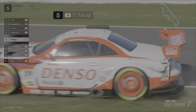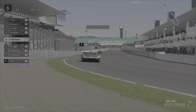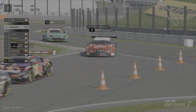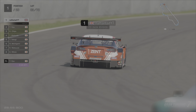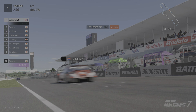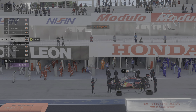However disaster struck on lap 30 for the Denso Sard Lexus where it just went wide again, got caught on the gravel, and that was it. The Takata Dome NSX did manage to finally make up a position. The Zent Lexus manages to get its way up into P1 again as the Red Bull NSX got stuck in a little bit of traffic.